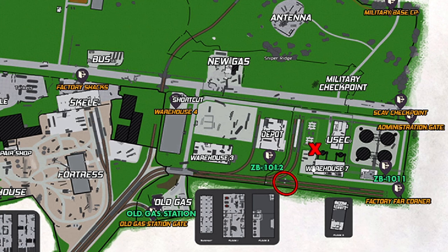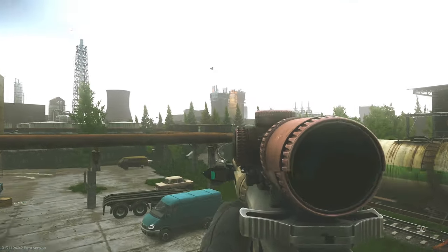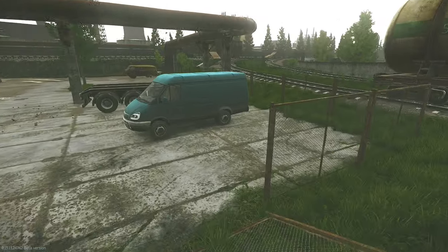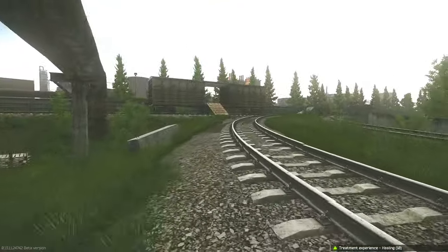Here's a map of Customs. My PMC is starting just outside of the USEC building by military checkpoint, and we are going to be going to the train car that is by the fence jump over just by the ZB12 extract. This is the USEC building, and this is the blue van commonly referred to as the GPU van, just outside of warehouse number seven. We're heading up to this train car on the right, where we have to check for the three potential spawns for the secure folder needed for this task.